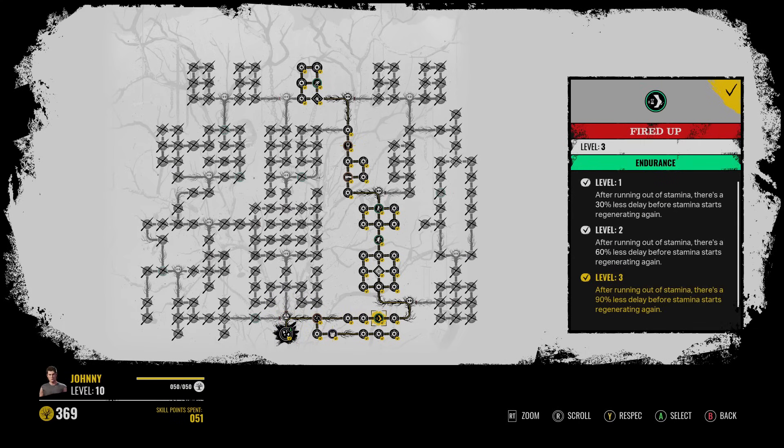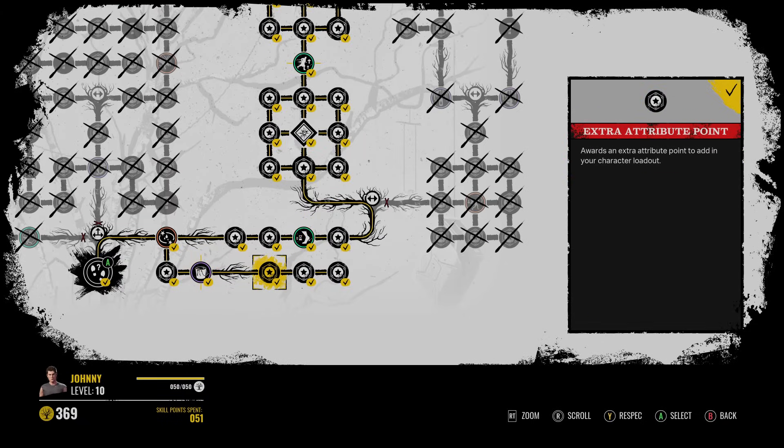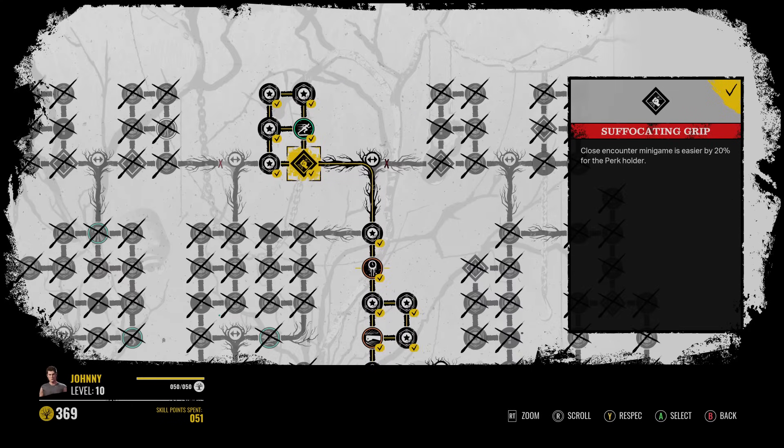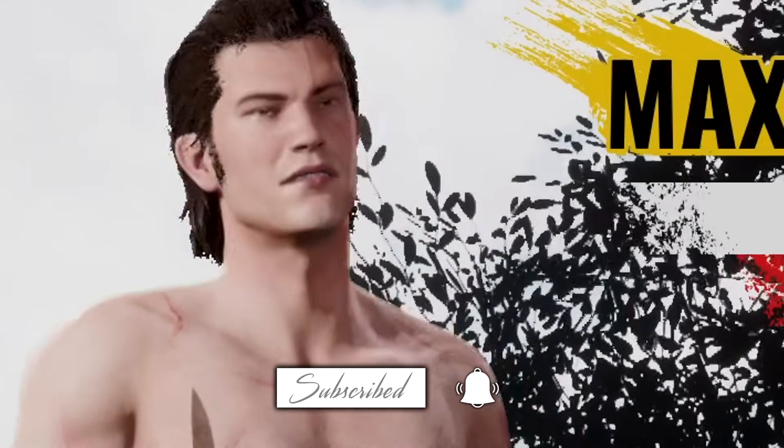Here is Johnny's skill tree you want to take. Fired Up is right here at the beginning. Universal Donor and Serrated are both random perks, so keep respeccing for those two. The Grandpa perk Suffocating Grip is right here. Now let's hop into some games and see what this perfect Johnny build can do. Hopefully you guys enjoy — let's get it.